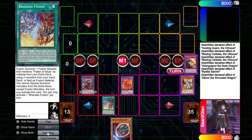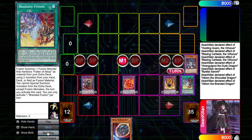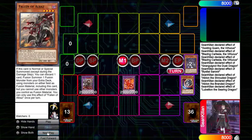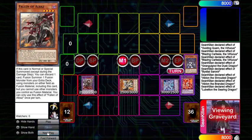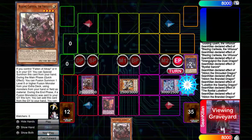Then activate Branded Fusion, dumping Albaz plus Lubalion, summoning an Albion. Albion effect — Vanishing 2 — summon Lubalion. That's where the discard comes in: you discard off of Lubalion, put Self and Albaz back to make a Mirror Jade. Then tribute the Albion, summon Lubalion. Lubalion is going to activate, placing a Beast. Then Cartacia is able to add itself back, and Albion can place a Branded in Red.